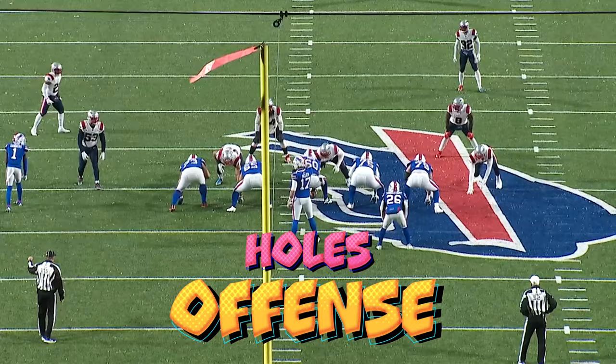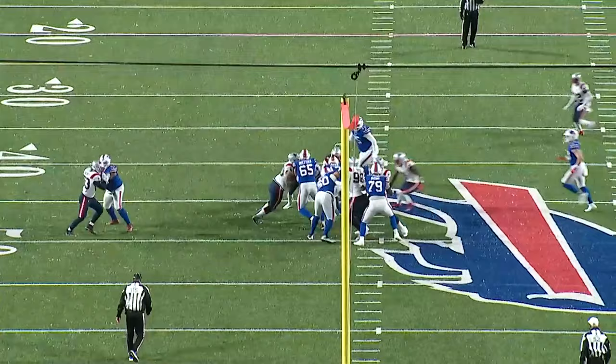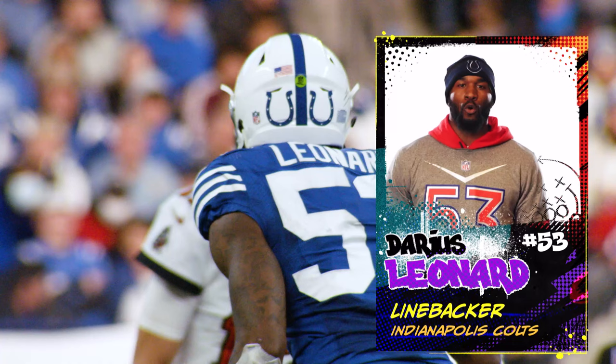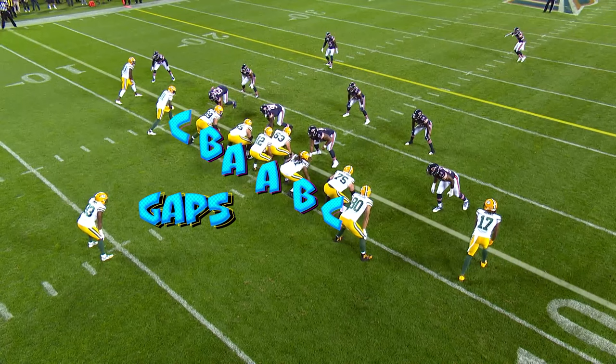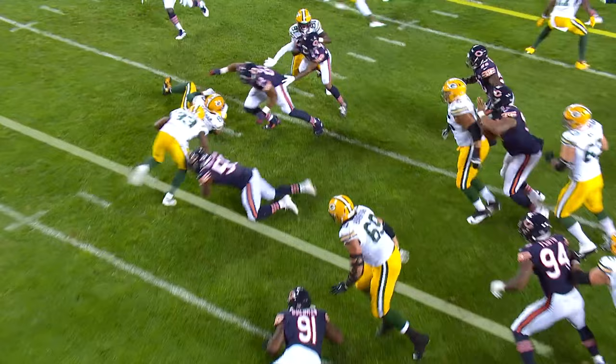These gaps are what number holes the offense might be running through — but on defense, we call these gaps. You want to make sure these gaps are as small as possible in order to tackle the ball carrier. Gaps are the space between the offensive linemen. Between the center and the guard is the A gap. Between the guard and the tackle is the B gap. Between the tackle and the tight end is the C gap. Outside of the tight end is the D gap. Defenses must cover these gaps to stop an effective rushing attack.